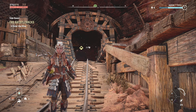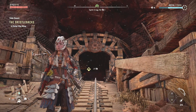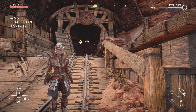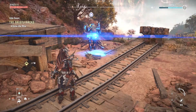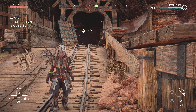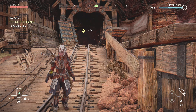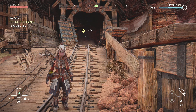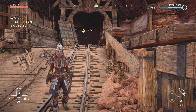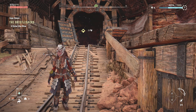Alright guys, welcome back. So last episode we stumbled upon this mine and mentioned that it looked like a stampede came through. We saw coming up the whole mountain that there were a bunch of dead bristlebacks, and it looked like they'd been tampered with — almost like they've been controlled or something.